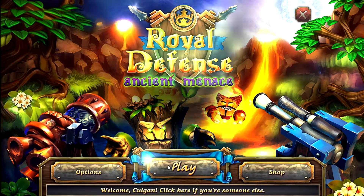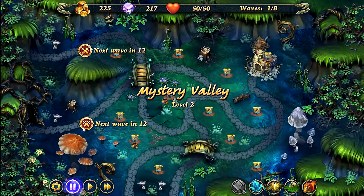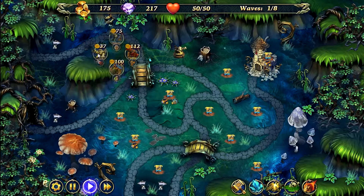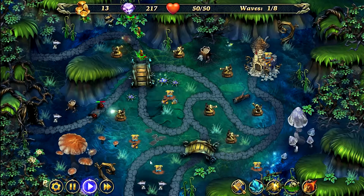Hey guys, Colgan here with Royal Defense: Ancient Menace. We're on Mystery Valley level 2 hard mode. You're going to want to pause it right away. Like the previous level, you need to unlock the slot here in the center with the range and attack icons, and the slot at the bottom left with the range icon. Once you have both of those unlocked, click play and start placing dark towers down along the map — you want to fill out the entire map with dark towers.